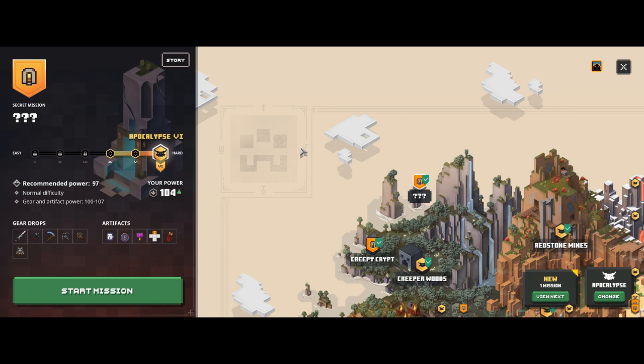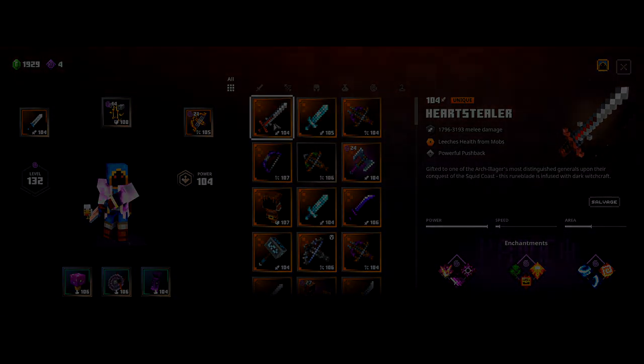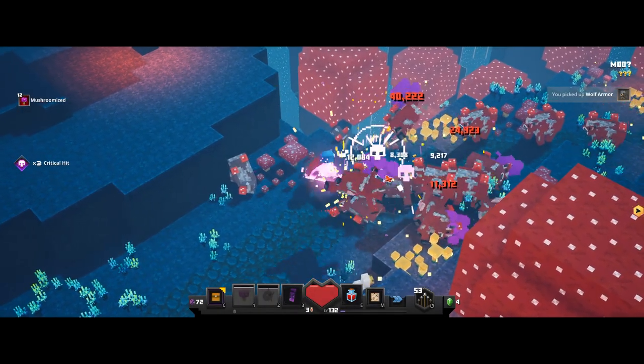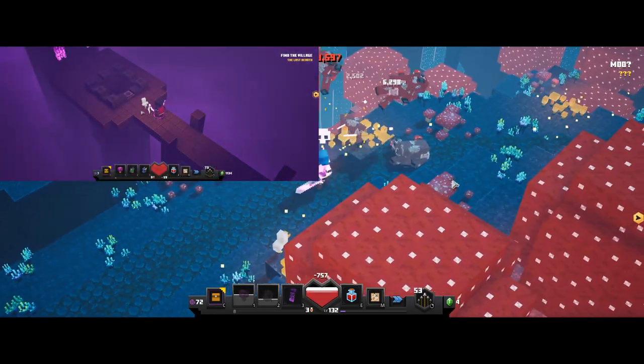I've seen about 10 of them so far. Along with the broadsword, the Mushroom Cow level can also drop the unique claymore called the Heart Stealer, which is another crazy strong unique. I'll be doing a video for that one very soon, so check back for that if you're interested.